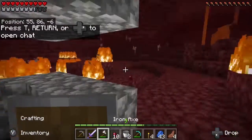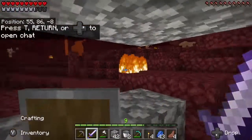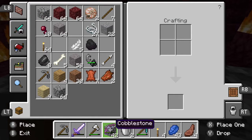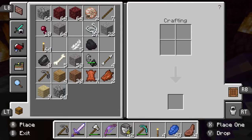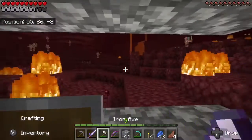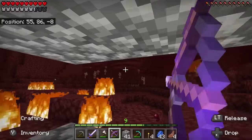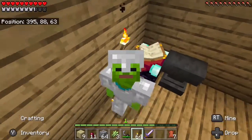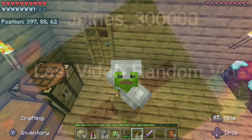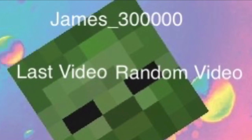If you're wondering what this little contraption is, it's quite simple. All you have to do is hit one of the pigmen — usually with a bow, which I now have — and then put some cobblestone there so they can't get in, and you just aim and shoot one, and they will all come running. Unfortunately, that is all the time we have today. I'll see you in the next one. Peace.